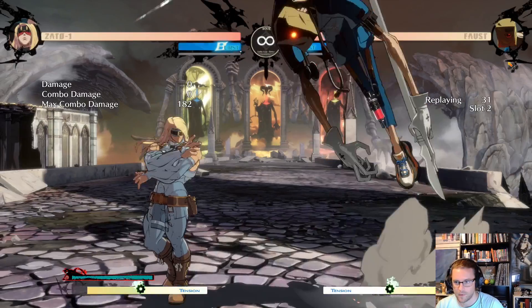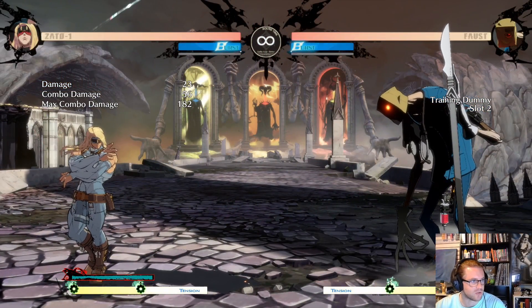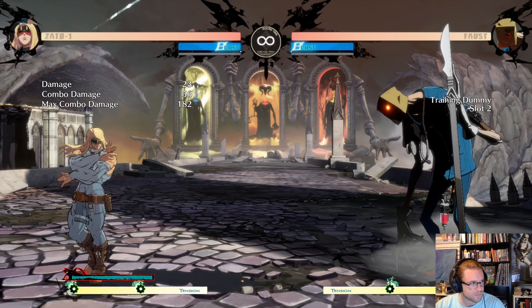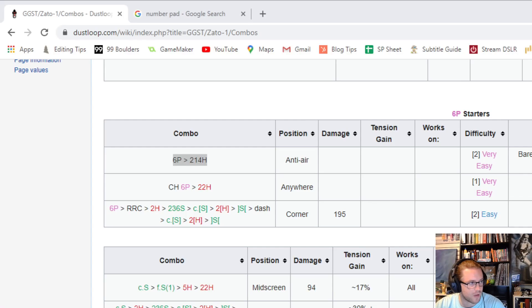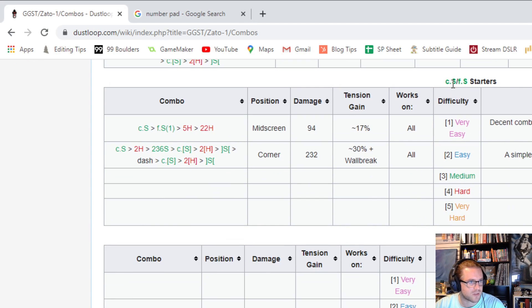There we go — so that's your counter hit into 6P, 22H. Now let's look at something a little more complicated. When you see c.S that's close slash, f.S is far slash. We're going to look at this corner combo: close slash into a down heavy, then 236S which is the frog, then another close slash, another down heavy.